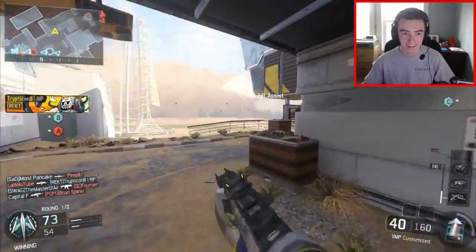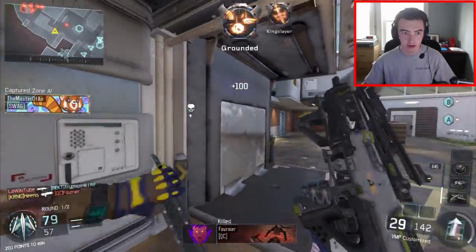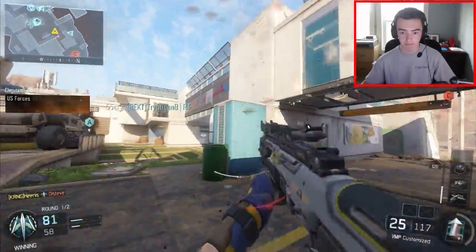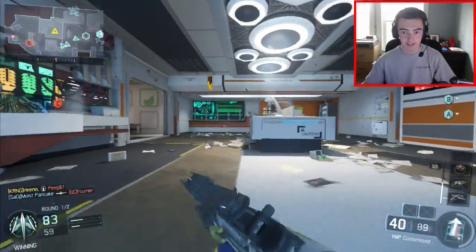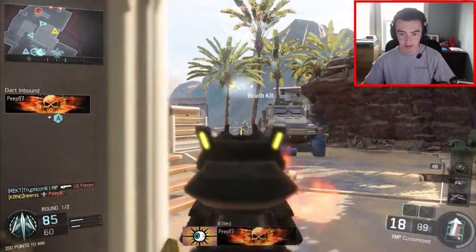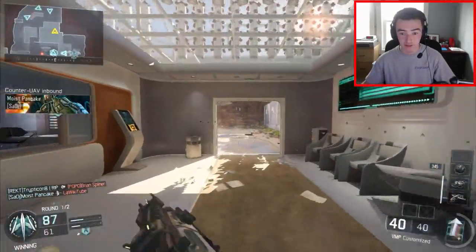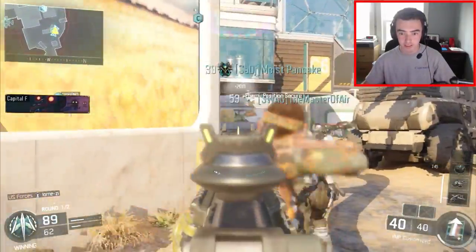My teammate just saved me right there — I would not have survived without him. This guy's gonna push up here but he is not getting past me. Wraith, get him! Let's push out of the way. My teammates are in the back area. I'm putting so many bullets in him. I don't want them to spawn on the left side — that's really aggravating. We're really close to another set of streaks. Let's cap C.